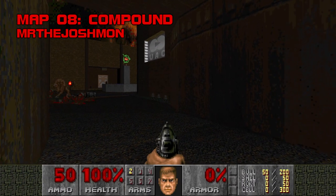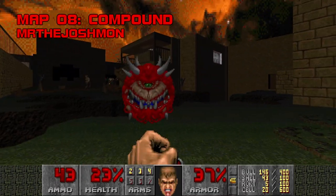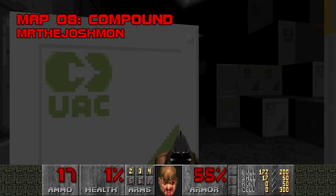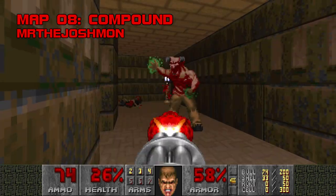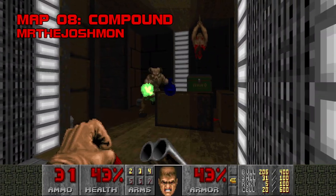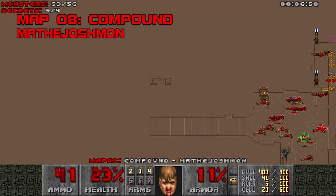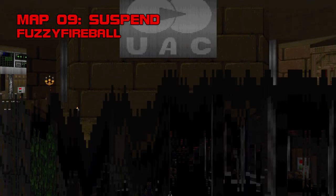Map 8, Compound. A mellow mini base with a chill midi to match, Compound is the handsomest map in the set so far, showcasing Joshmon's eye for lighting and natural scenery. This low-lit crate maze can get pretty tense without a super shotgun, which you get by invading this baron's personal space, or vice versa, depending on who ends up on the floor. The low body count keeps this one short and doesn't offer much excitement once you get the double barrel. I found this easter egg while IDDTing for the last few monsters — wonder what it means. Grade B-, difficulty D+.